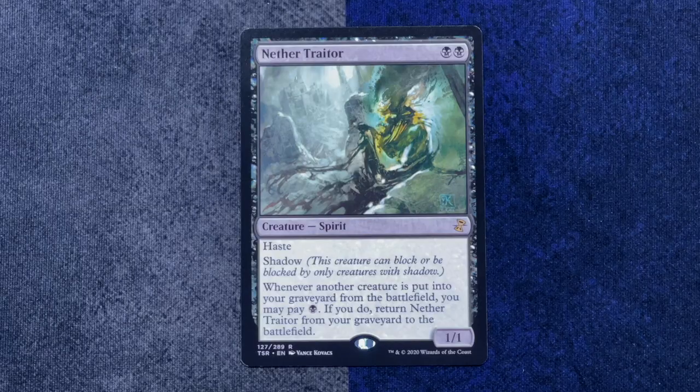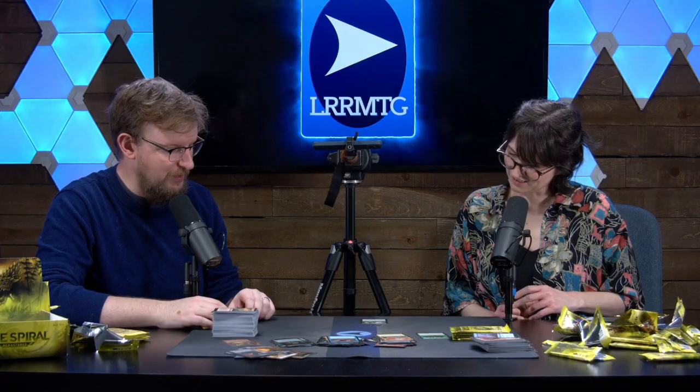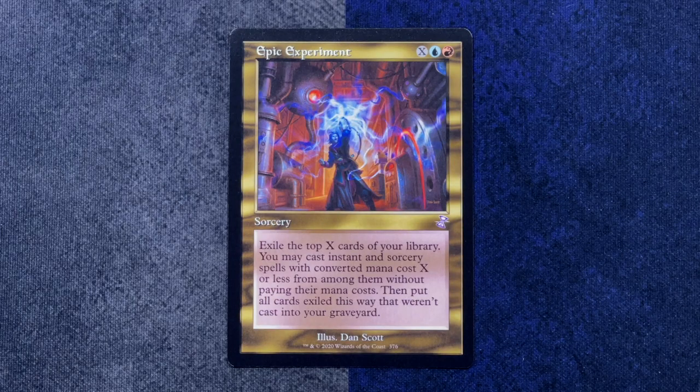I have yet another black rare — it's Nether Traitor. It's got shadow, so it exists in the shadow realm of combat. And my throwback is Epic Experiment. Wow, that looks awesome. I love it.